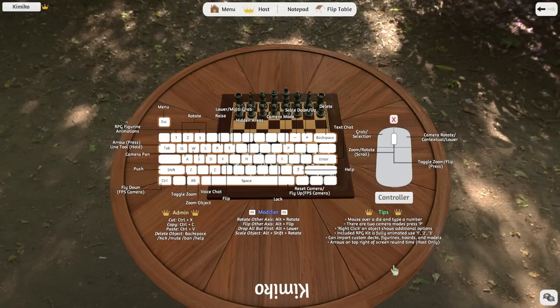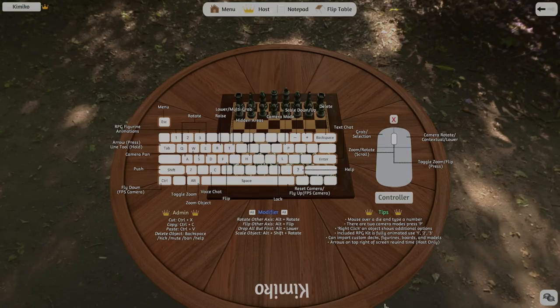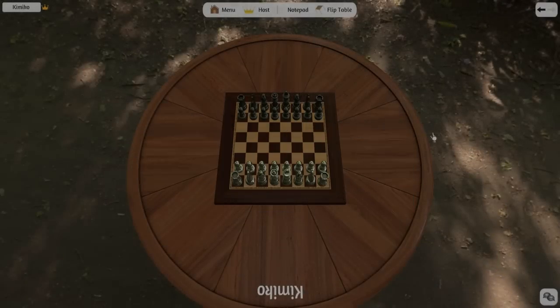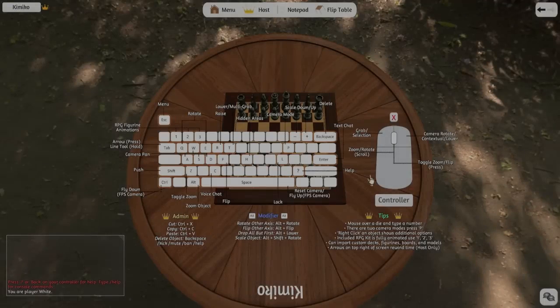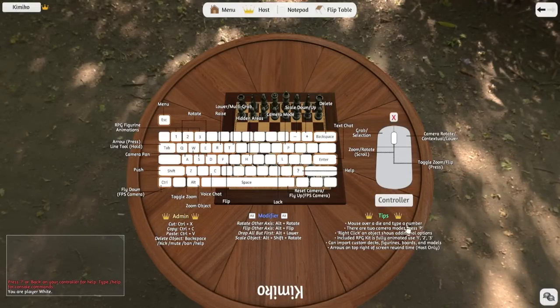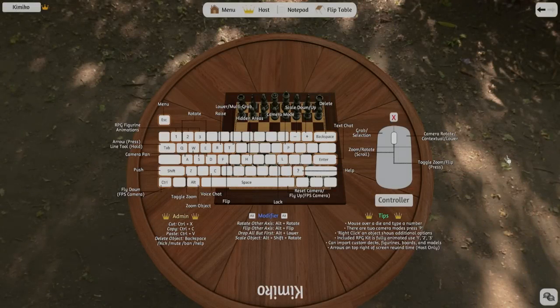If you press the question mark key on your keyboard, it will bring up the control scheme menu. You can also click on the menu at the top, then control scheme to bring it up. As you can see, there are a lot of different controls and commands, but that's what makes this so great because it enables you to do so much.